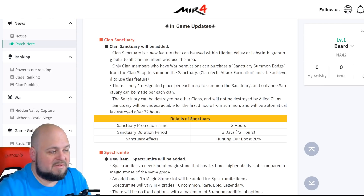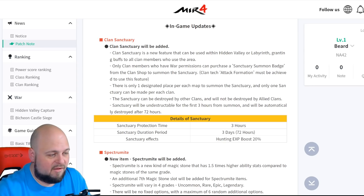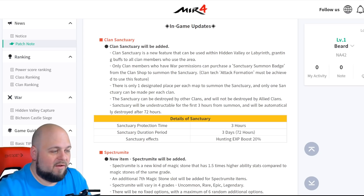You're gonna have to have someone guarding it — like take shifts for the full 72 hours. I don't know how you're gonna make it so no one just scoops in and destroys your sanctuary after the first three hours. I don't know how much it's gonna cost, and if three hours is gonna be worth whatever the cost is. Maintaining it for 72 hours, even on more passive servers, might still be difficult.